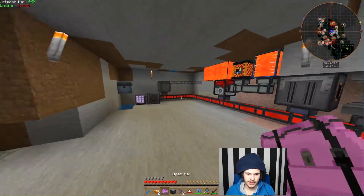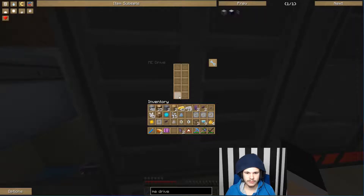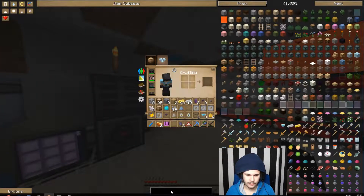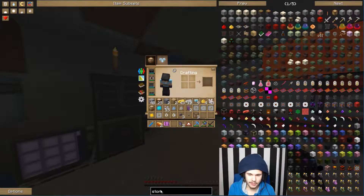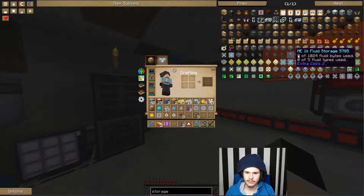This is the ME drive. This is where all the storage is going to go. But as you can see, it needs USB sticks to get the storage. So what we need for that is a 1K storage unit. For example, there are storage cells. If I type 'storage', you can kind of see from around here to here — it's all the same mod.